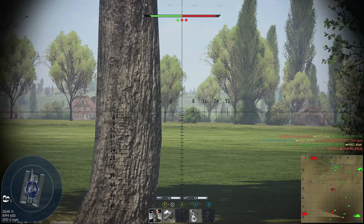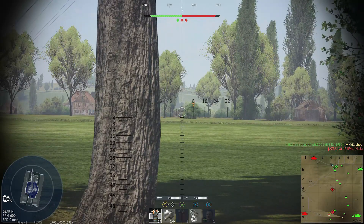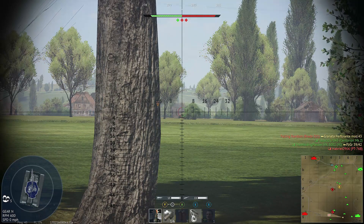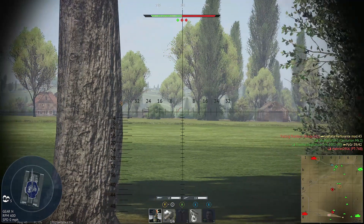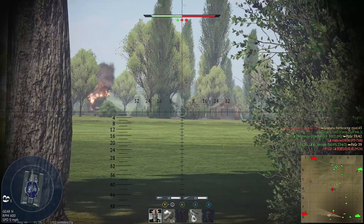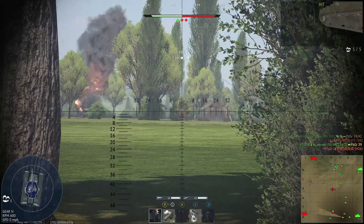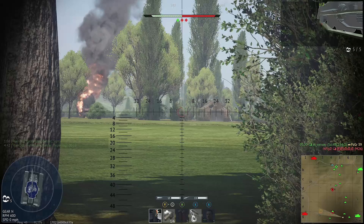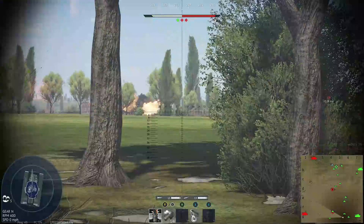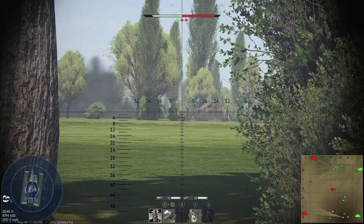Aim up a little bit more — shot is coming in low. My shot is like terrible right now. Armor meta is there though. He turned his turret — good job man. I hit his track. Armor meta is here but it's also messing with me too at distance.